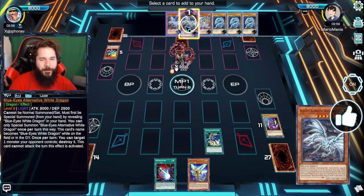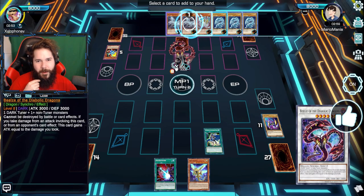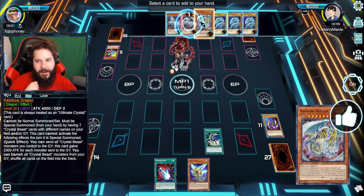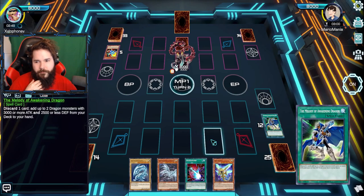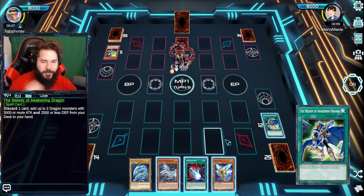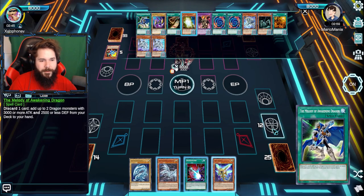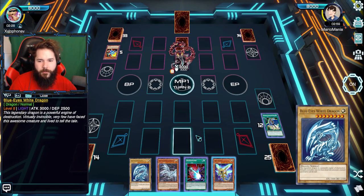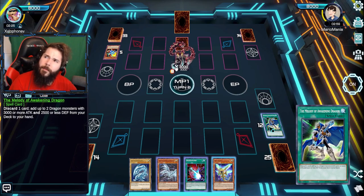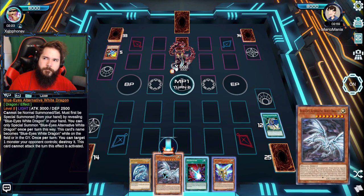We'll see if I can bounce back now — that was obviously a much better play. Cards of consonants can actually be used now. Here's our X-Head Cannon — be my material. You can't be destroyed by battle or card effects. I can add Rainbow Dragon to my hand. Wait, you can add Rainbow Dragon? Yeah — it's a dragon with 3,000 or more attack and 2,500 or more defense. Melody of Awakening adds two things. I wonder if Melody's good enough to put into a regular Crystal Beast deck. Zenith is also a 3K, I think.